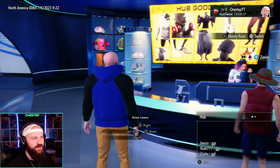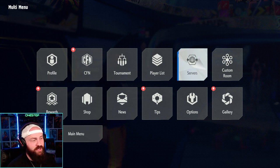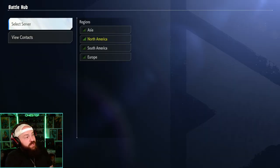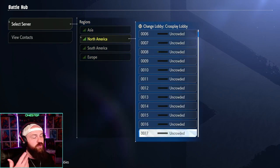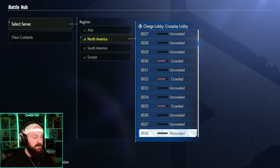Quick side note: you can change the server you're in. On the pause menu go to Servers, select a region like North America, and choose your specific server. If you want an uncrowded server and have buddies meet you there — say server 38 — you can have all the cabinets to yourselves.